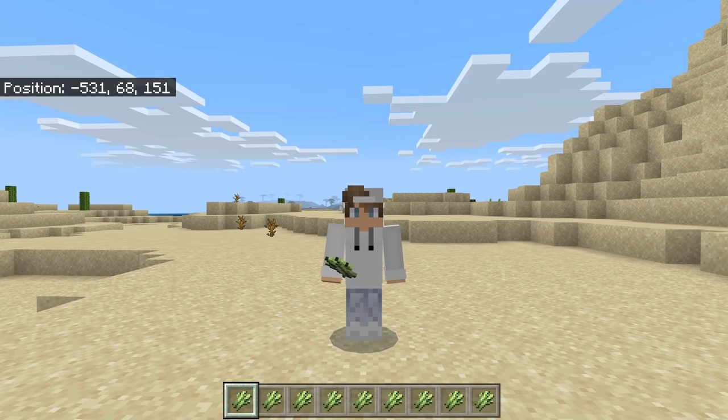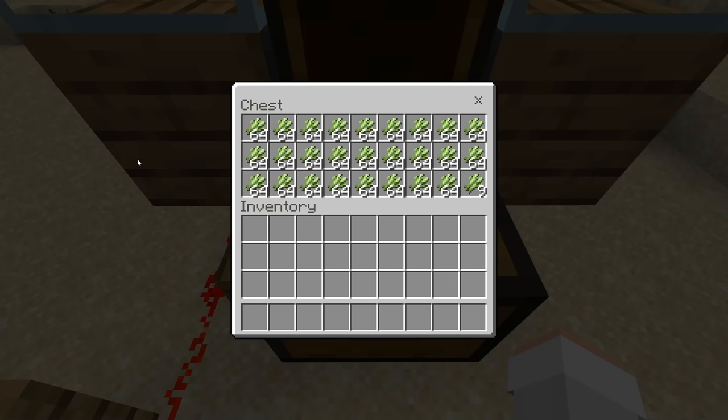This is a zero tick farm that will work on 1.16 and on all platforms of Minecraft Bedrock, whether you play on a phone, tablet, Xbox, PS4, Nintendo Switch, or PC. As you guys can see here, you will be able to use this sugarcane farm to get a ton of sugarcane.